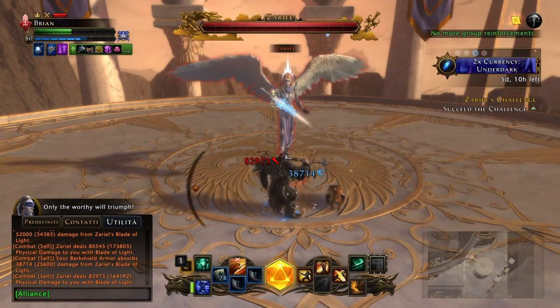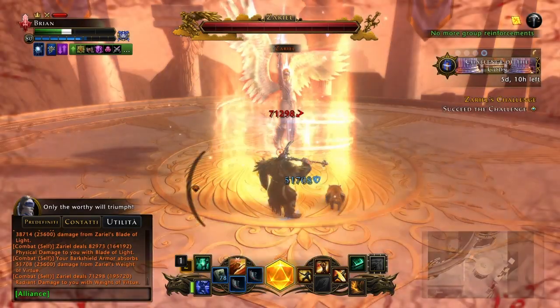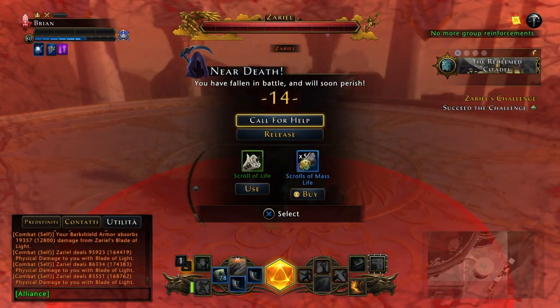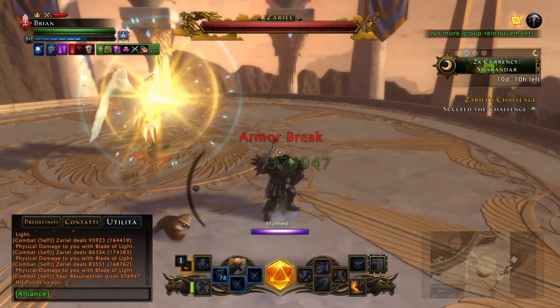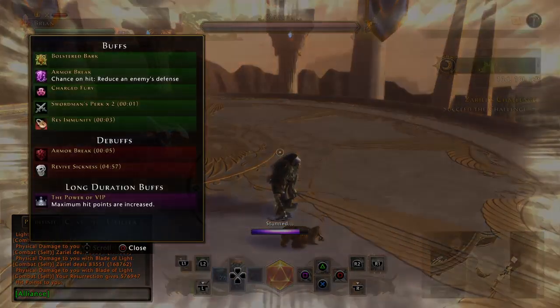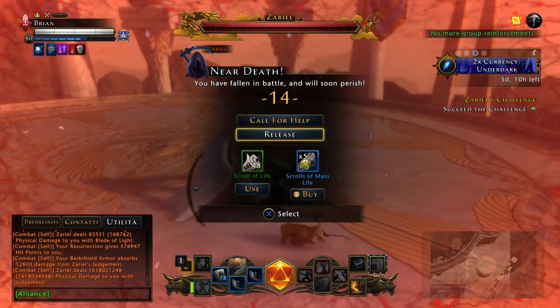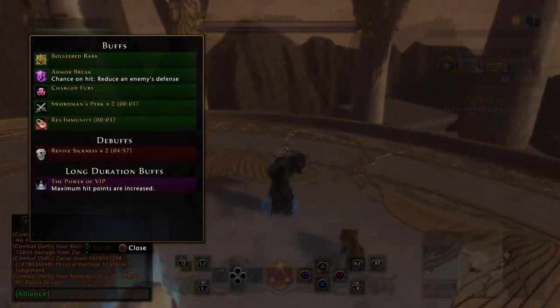I'm gonna show you why. You can see the stacks that I built up in my buff bar. Right now I'm trying to die, like I can in a normal trial, and I scroll as I would in a regular run — and I'm not building stacks anymore. The problem with these weapons is, if you die in a run, you won't be able to build stacks for the rest of the run.